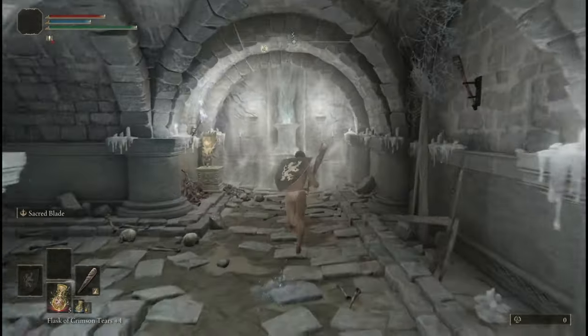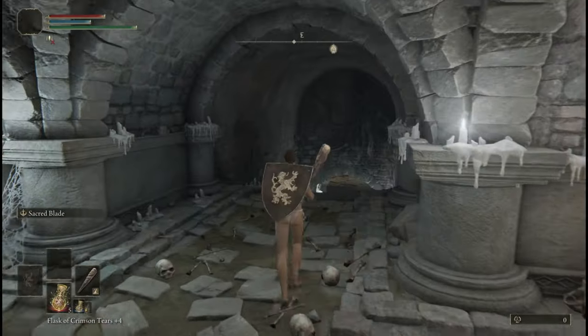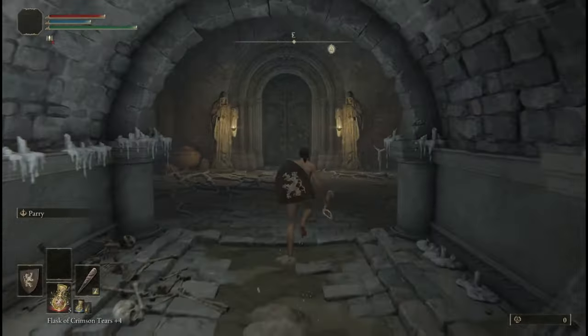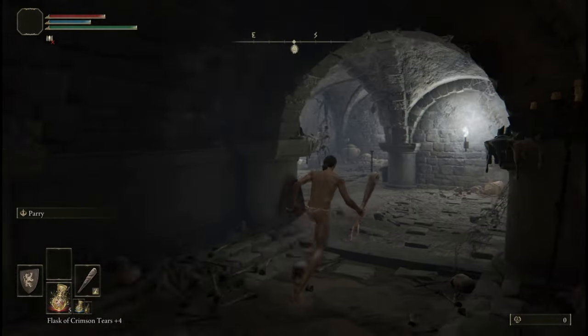The item in there is a cookbook that lets you make Ranker Pots. That's not even really worth the Stonesword Key, unless you really want Ranker Pots for some reason.